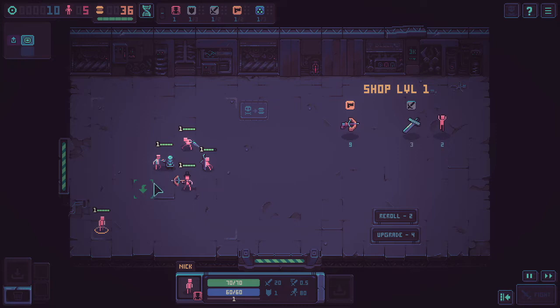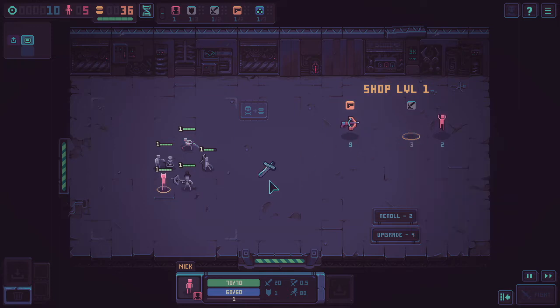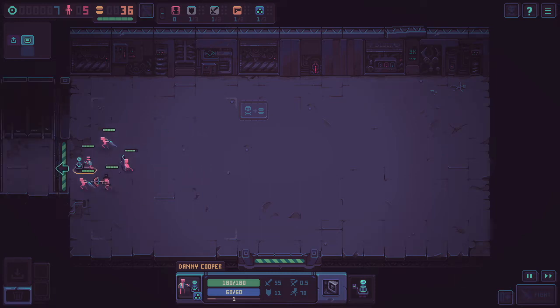I get another human for two tokens and move them around using right-click. I give them a sword as well. The new unit is named Nick Skywalker — I'm assuming the descendant of Luke Skywalker. I notice Danny actually has a last name now: Danny Cooper — apparently it only shows the last name when you give them an item. I decide to save up tokens rather than buy more humans and head to the next room.